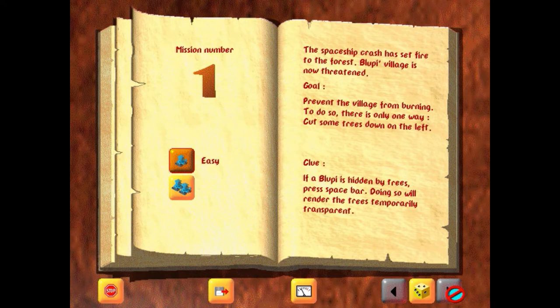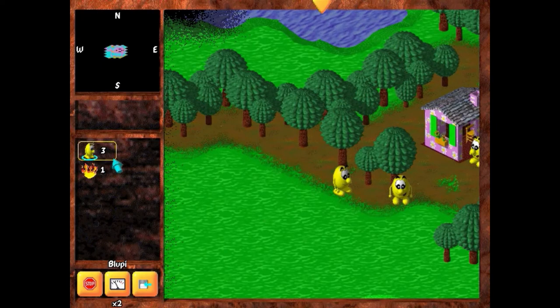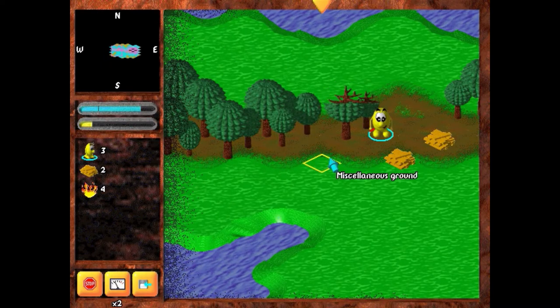For our first mission, there's a fire that we need to stop from reaching Bloopy's village. To do that, we need to cut down some trees on the left. The game has two difficulty settings — easy and difficult. I'm going to stick with easy since it's the default. There's a line of trees to the left leading away from the houses, so naturally I set off to chop some down to cut off the spread of the coming fire.